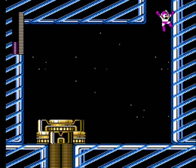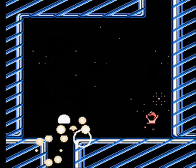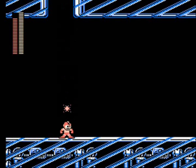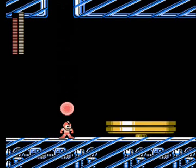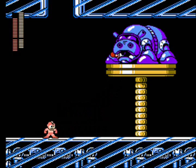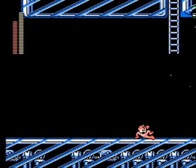We have another mini-boss here, one of the little slinky-type enemies. One fully charged blast of Pharaoh Shot will destroy them. And directly after him, we have another Hippo on a Platter. We got a visit from Eddie in this stage, but we can't actually go see him because otherwise that would force us to use Rush. So we have to skip over visiting Eddie.